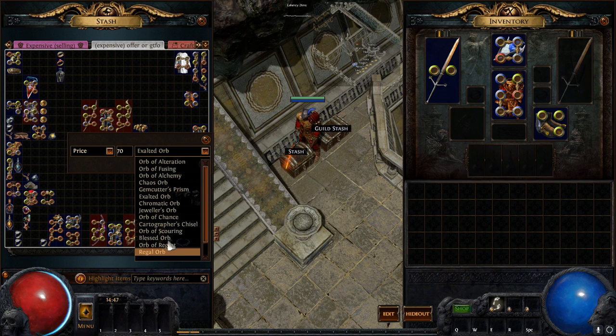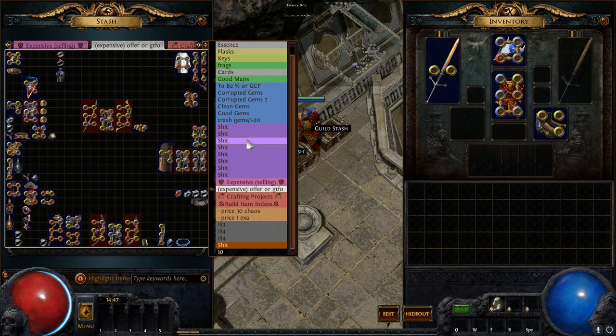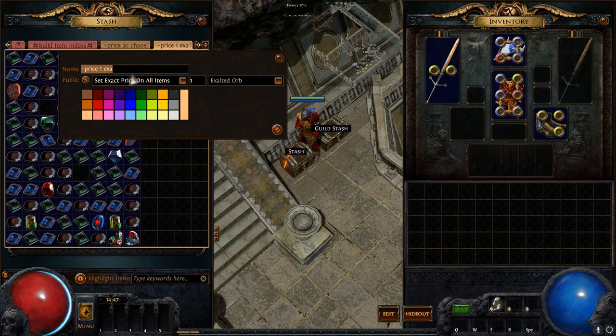There's no way to get stuff like map fragments in the currency list. Reliquary keys aren't in there despite being currency, and sextants aren't in the list either. The other option at the top is you can right-click and click 'exact price on all items' — similar to 'price on all items.' I'm pretty sure it just means it'll give you only exact currency listings and won't show equivalent values.